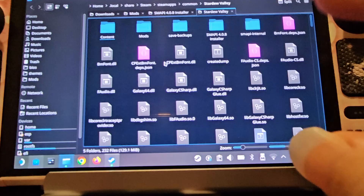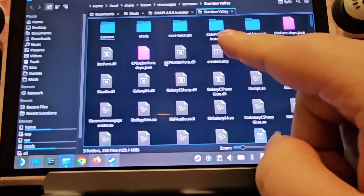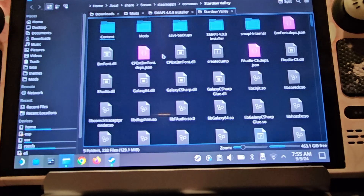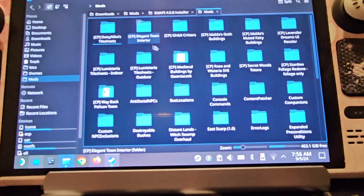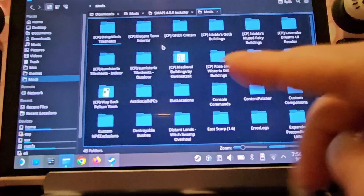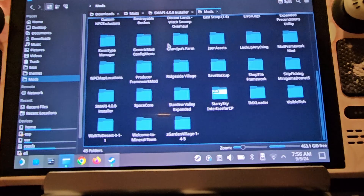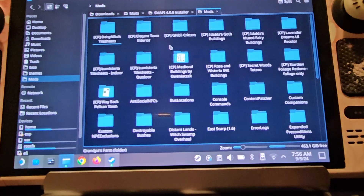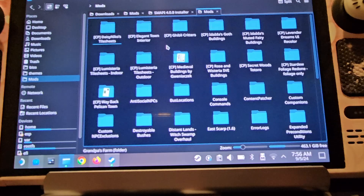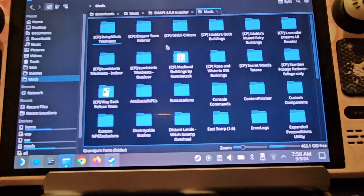When you've got that folder open and you've extracted SMAPI, right-click and paste the SMAPI folder in. Then you want to go into the Mods folder. This is all the mods I've installed currently for Stardew Valley. There are a few things to be aware of: the more mods you install, the slower your game is going to run and the slower it will be to open.